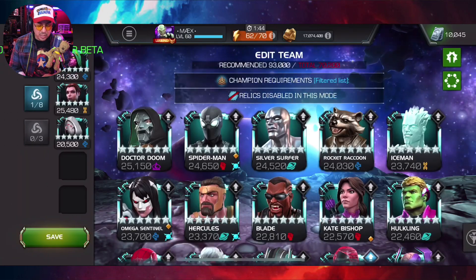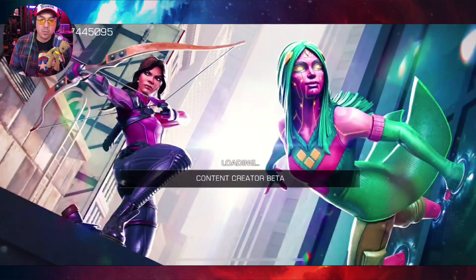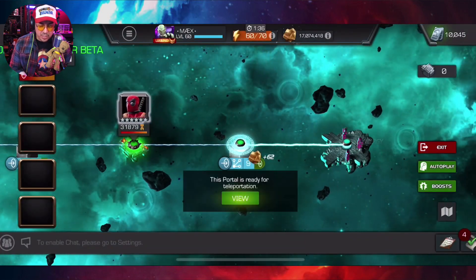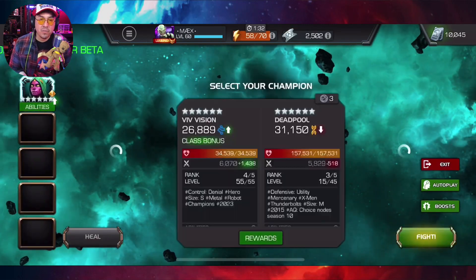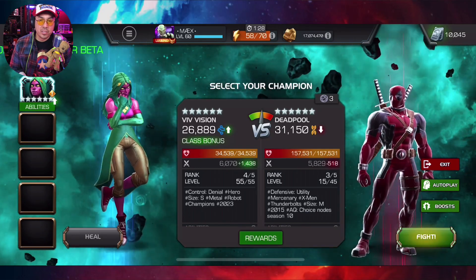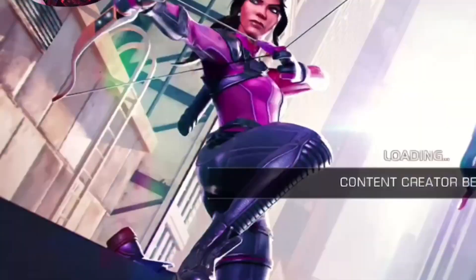Let's take this team apart just in case there's any synergies that might help, which there weren't since we're just testing with Viv. We're going to go up against Deadpool to see how her phase mechanic works and point out some of the features she brings to the game. This is a rank four sig 200 Viv, and all champions are going to be rank four sig 200.